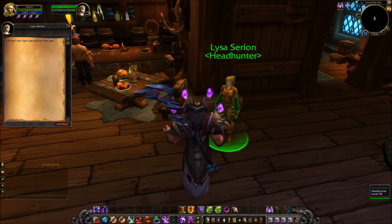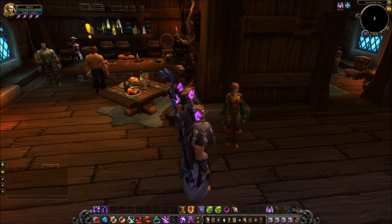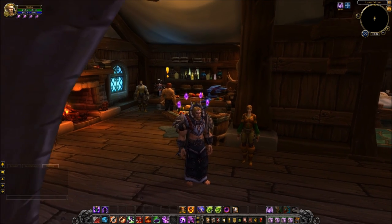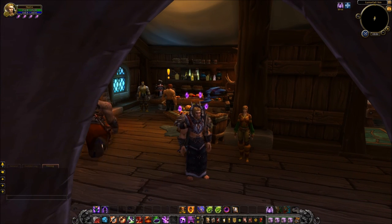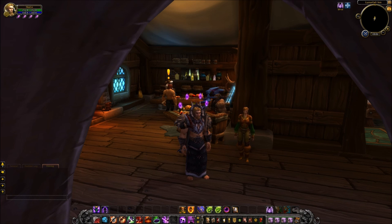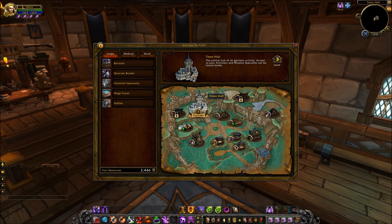Here's Lisa — she's going to be the headhunter and she will allow us to gain a follower once per week. But to do that we have to boost the inn to level 2. Before we do that though, look what's happened — the orc who's just walked in is actually one of my followers. Now that this building is in place, he's just wandered in, taken a seat, and no doubt is going to have some mead and most likely get absolutely shitfaced if I don't send him on a mission. So it's pretty cool that your followers can wander in and out of that.